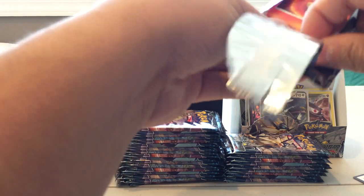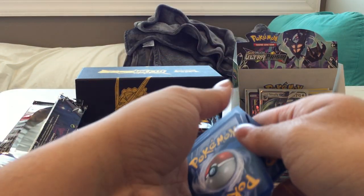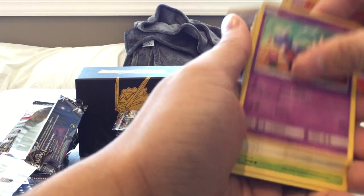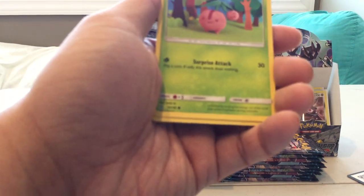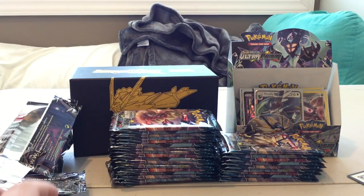Pack ten: Leaf Energy, Luxio, Unidentified Fossil, Chimchar, Skorupi, Youngster, Cherubi, Piplup — dropping cards left and right — Reverse Holo Drifblim, and a Shelgon Rare.